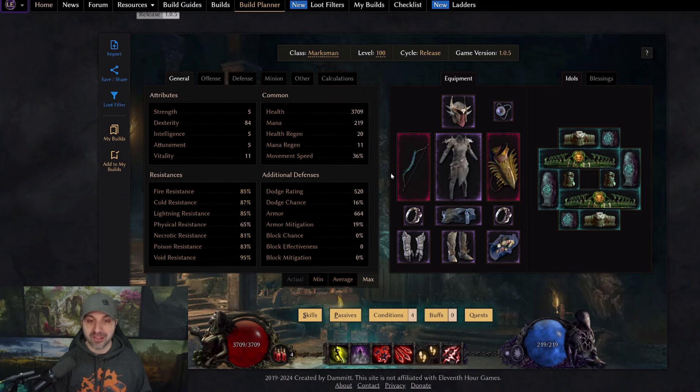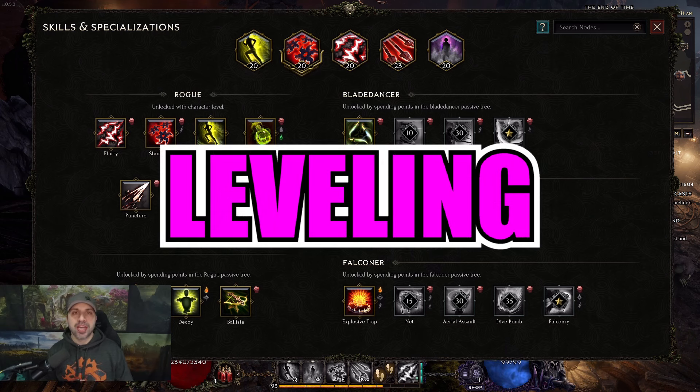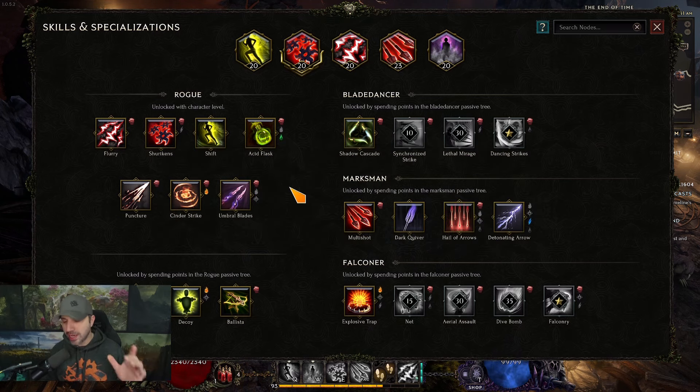Just like all my other builds, this can push empowered content and it's an absolute blast to play. Now, how do you level your shotgun marksman from level one to what you see on screen? It doesn't matter if you're a Blade Dancer, Marksman, or Falconer — I level all my rogues the exact same way with the same three skills: Shift, Shurikens, and Cinder Strike.